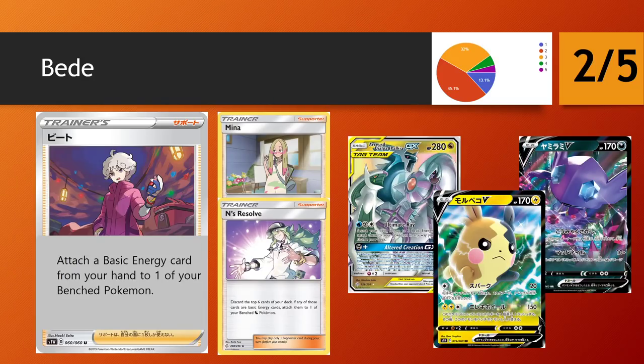Beed lets you attach a basic energy card from your hand to one of your benched Pokemon — pretty simple. There are a few similar effects we've seen previously. Mina allowed you to attach a fairy energy from your deck, but was very limited to fairy Pokemon. And N-Resolve has been a sort of flop supporter from the previous set, even though Arceus Palkia Dialga was pretty much at the top of the game pre-Sword and Shield. So it's interesting that these predecessors have pretty much not done well overall.